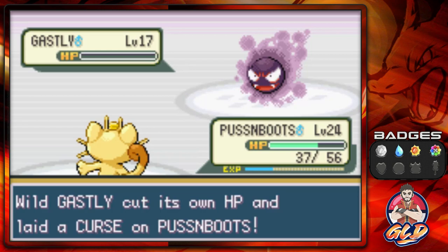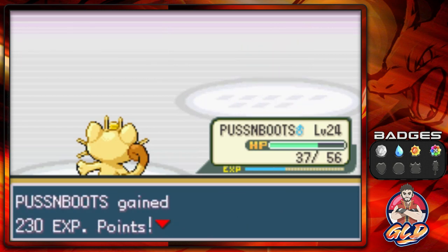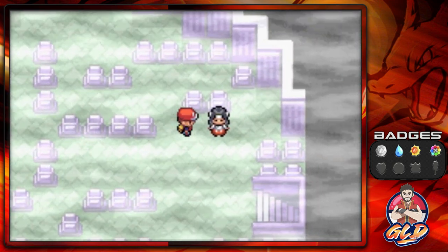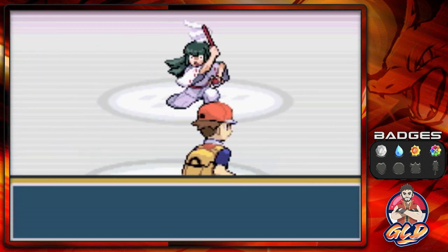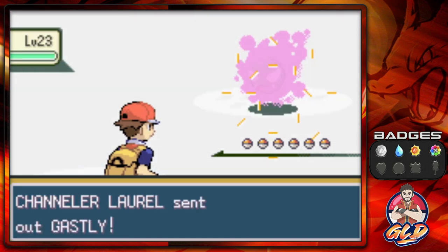It killed itself — it literally killed itself. Yes guys, I am trying to capture a Ghastly because of the trades. Here we go taking on Chandler Laurel and she is coming out with her Ghastly right here.